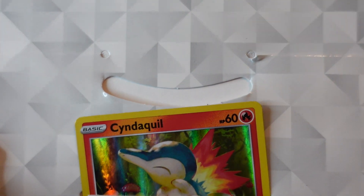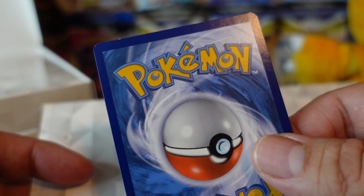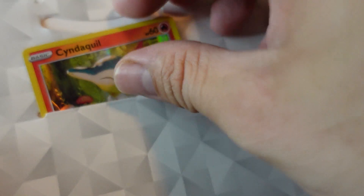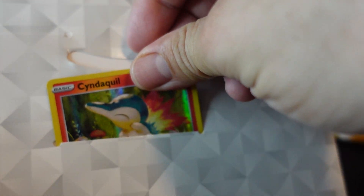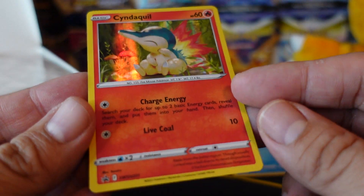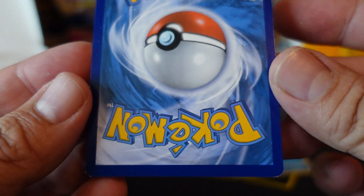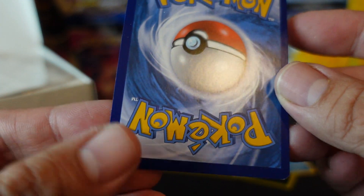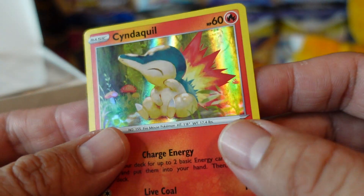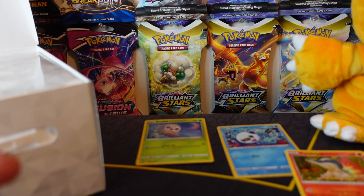All right, so we have... it nicked the card. Pokémon, don't do this — you're damaging, you're ruining the cards. The Cyndaquil — the corner. This is a bad idea, Pokémon. It's a very bad idea.